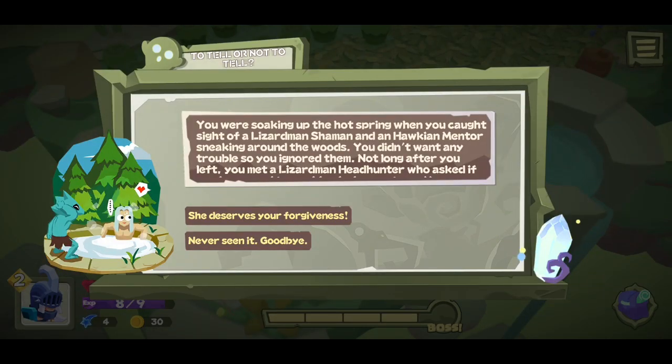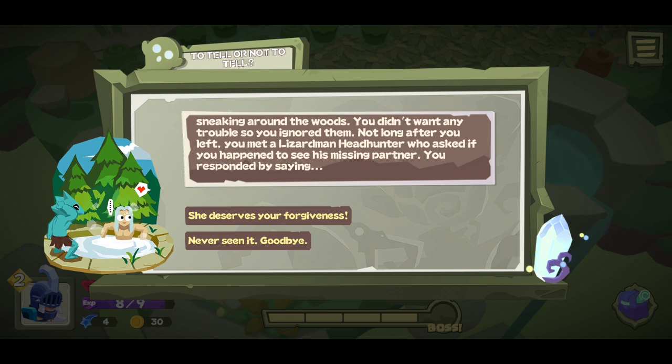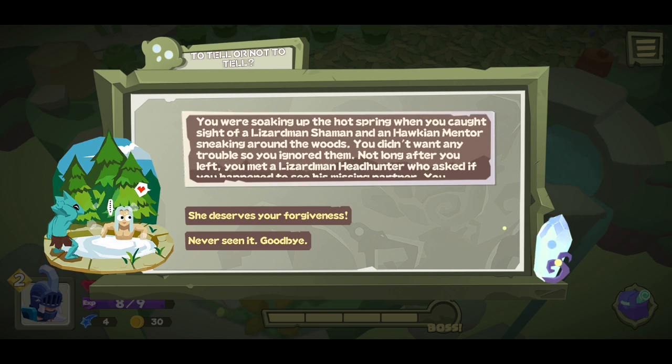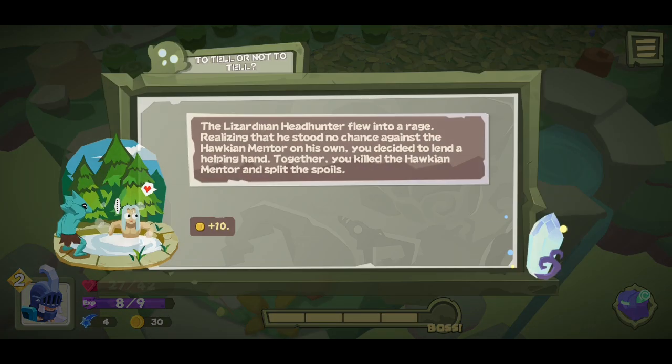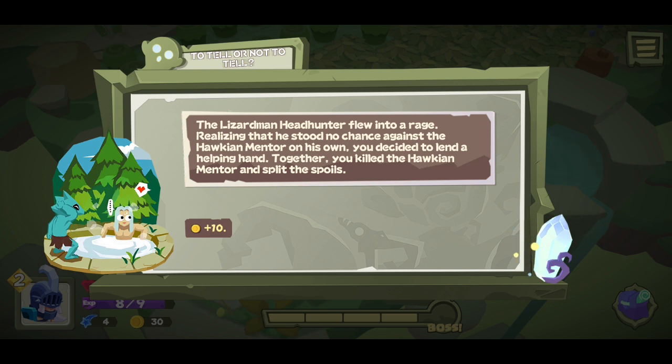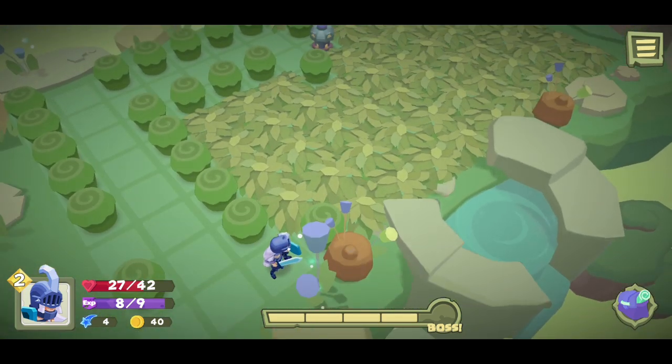What is this? Miracle moment. She deserves your forgiveness. The lizard man — shaman and occupantor — sneak around the woods. You didn't want any trouble. She ignored them. You met the lizard man who asked if you happened to see his missing partner. You responded by saying 'She deserves your forgiveness, never seen a goodbye.' The lizard man hunter flew into a rage — realizing he stood no chance against the hawkian mentor on his own, he decided to lend a helping hand. Together you killed the hawkian mentor and split the spoils. I don't know why I killed somebody just now — it didn't really seem appropriate for saying and forgiving somebody.